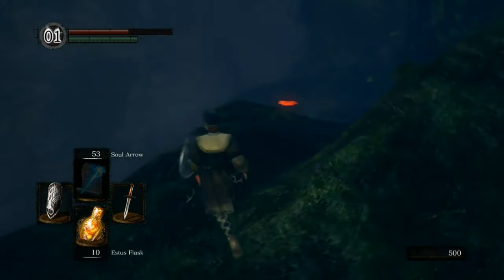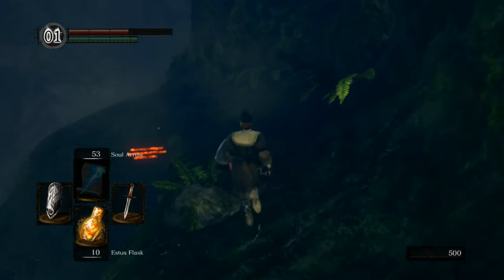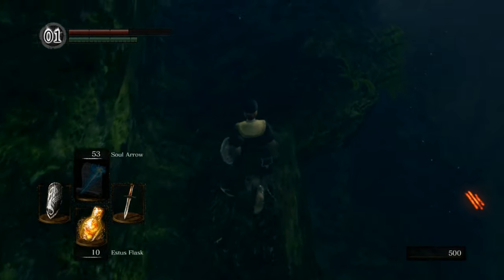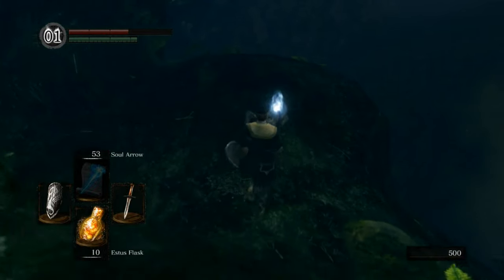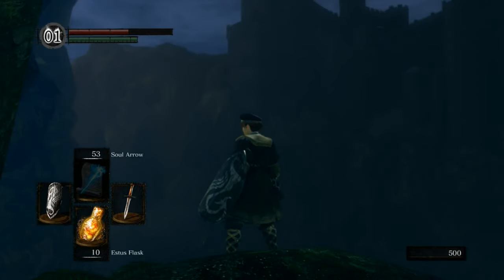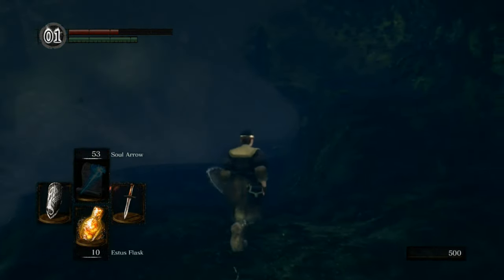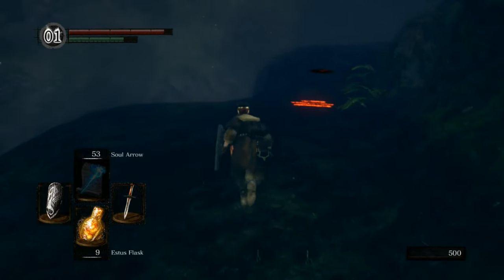I'm going to loop back around and fight the Butterfly shortly, but I might want to get a better weapon first. I generally like to switch to the Bandit's Dagger around this point because it's really solid, and if I'm doing a lot of parrying — which I have been — it's extra effective because it's got decent crit rating, which affects how much damage you do on parry ripostes and backstabs.